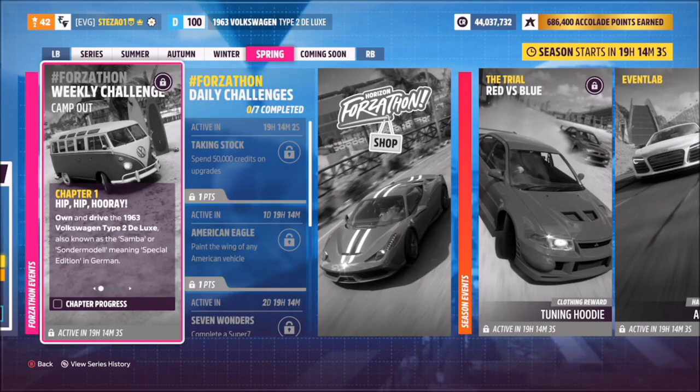Hello and welcome back to the channel. Today you join me for this week's Forzathon guide called Camp Out, which wants you to own and drive the 1963 Volkswagen Type 2 Deluxe Camper. So without further ado, let's get stuck into this week's challenge.